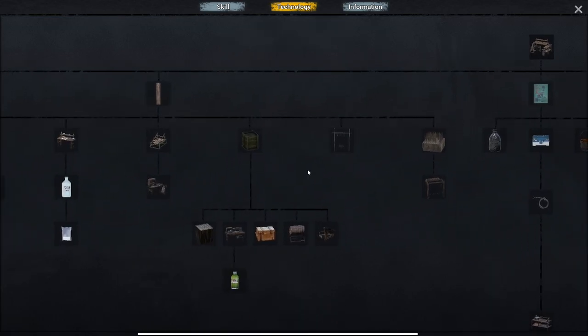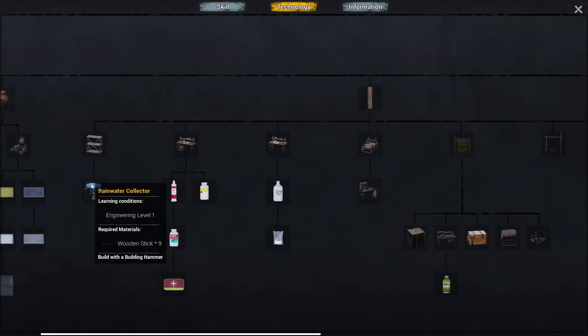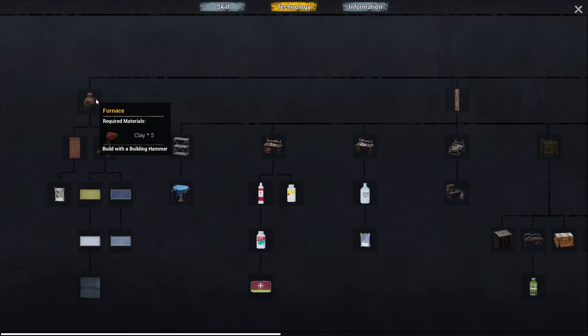You need the different skills in order to learn the different technologies. Important things to remember: you need to come here to get your rainwater collector, which requires engineering level one. And you get engineering by basically building your buildings.